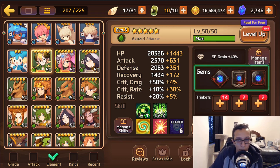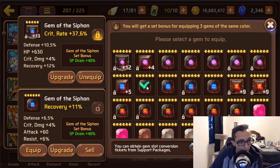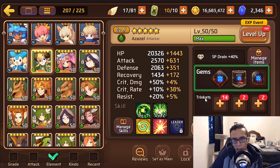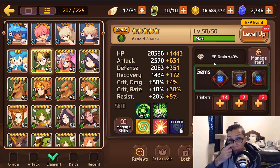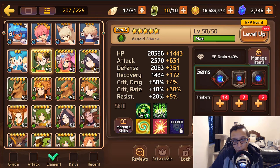You have a wood Incubus on a siphon set. You have the right idea for the siphon set even though the gems aren't perfect — I can understand that struggle. But you have it on the wrong mon. He doesn't need a siphon set — he needs crit. Either put him on intuition, like most people do, or if you can get him optimal, do ruin. Give him crit rate, attack, HP or crit rate, attack, attack.